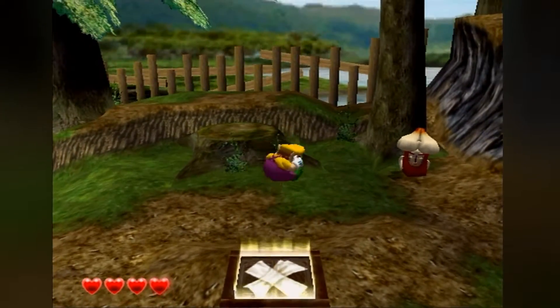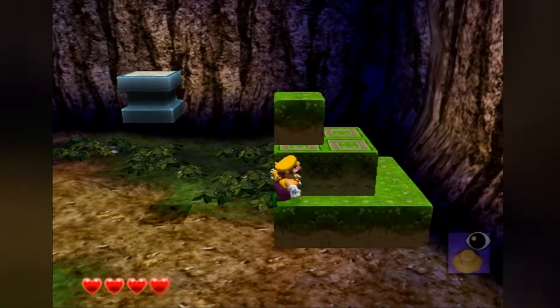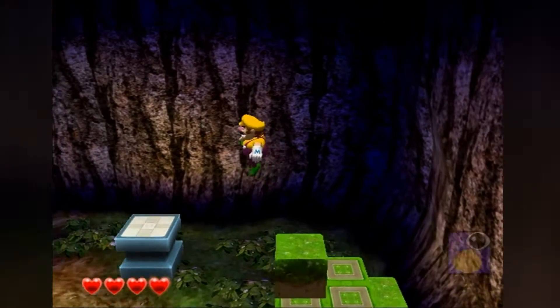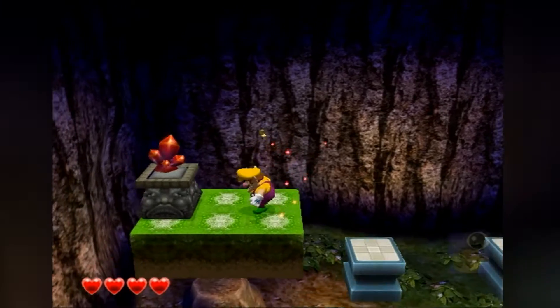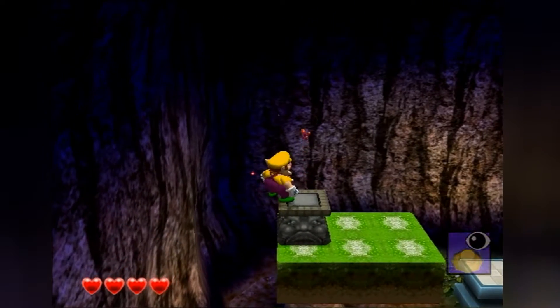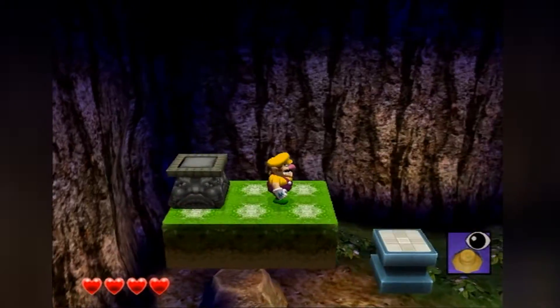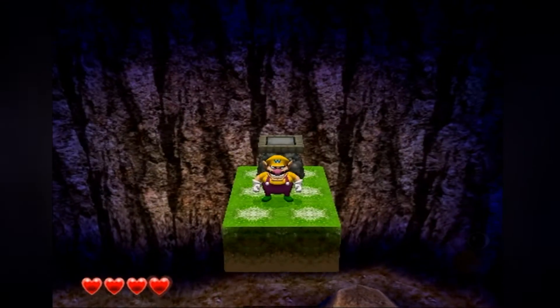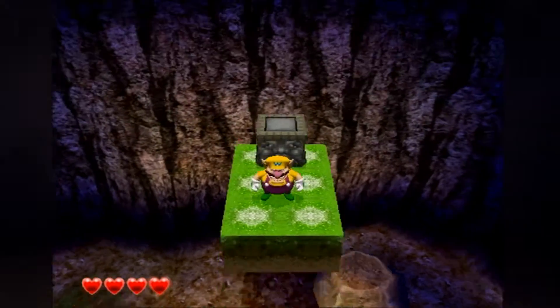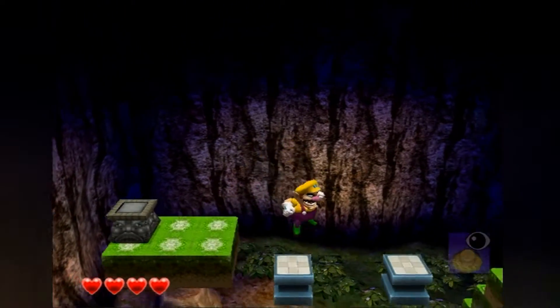Some of the underground areas are puzzles and some are simple. I may refer to my old Let's Play to remember how to do some of them. Half will have gold pieces underground, but mainly you're after the red crystals. These underground areas are also like the only time you can move the camera — with the C-stick in any of eight directions, or above and below you.